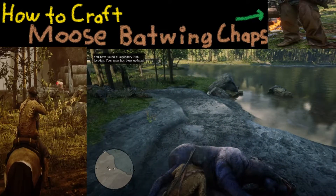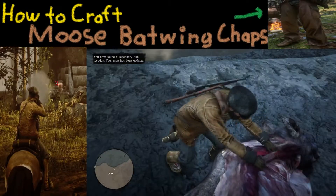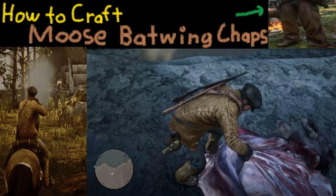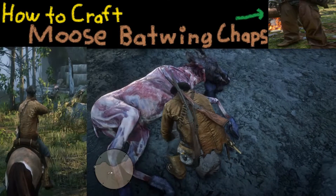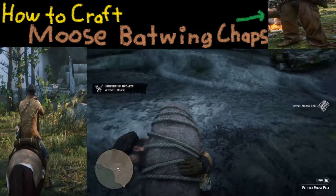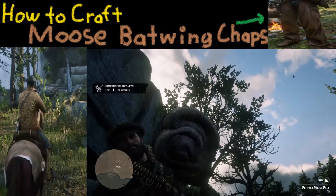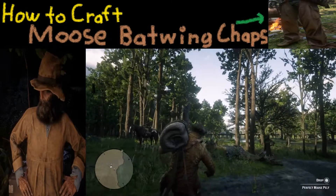Let's go ahead and skin this thing. And here we go — we're almost done skinning it. Good news: it is a perfect moose pelt, which is really good. Now all we need to do is go back to the trapper and turn it in.